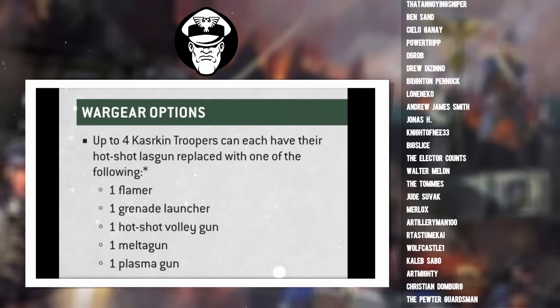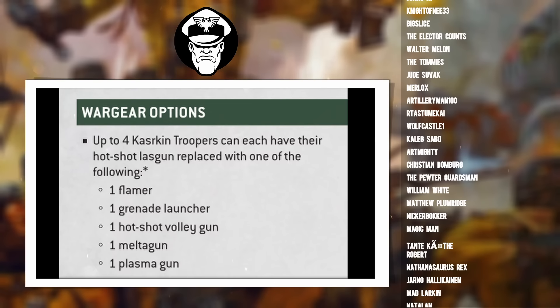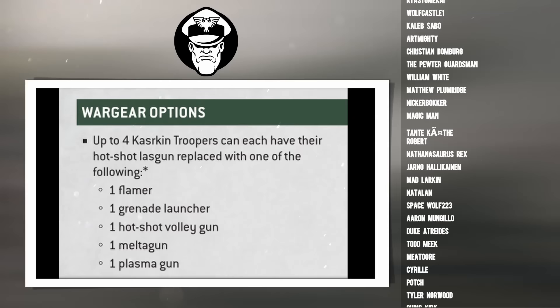You can't take four of the same special weapon, so you can't take four Kazakin with flamers to make some sort of insane Bernie squad. You can only take each special weapon twice in a unit. So you could equip them with four separate special weapons — one flamer, one grenade launcher, one hotshot volley gun, one melter gun — or you could go for pairs of weapons, for example two grenade launchers and two plasma guns.